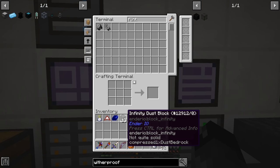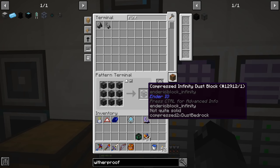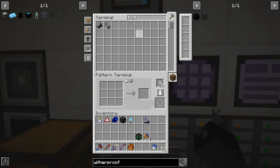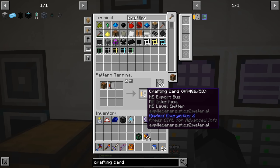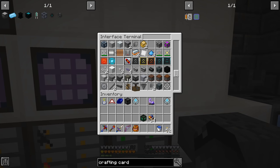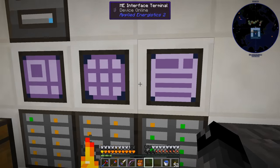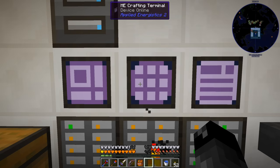We end up with 13 infinity dust blocks. We need to make a pattern: nine of those equals one of these. We're going to need a crafting card — I don't have one. Let's find a spot in the system. Crafting card — we're missing a basic card pattern.